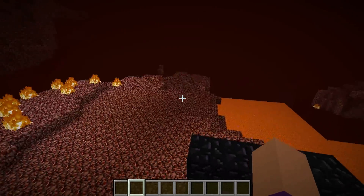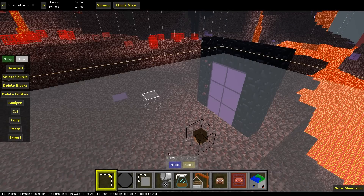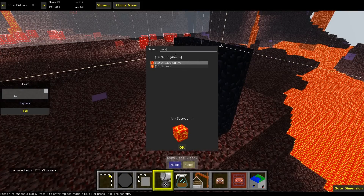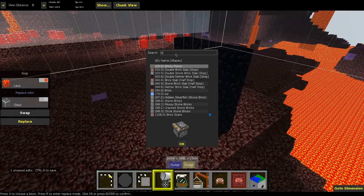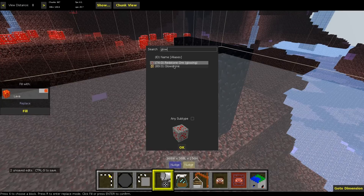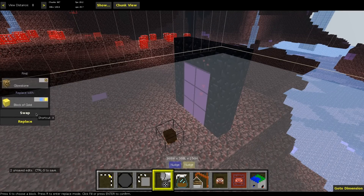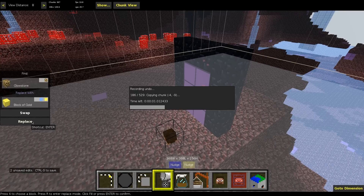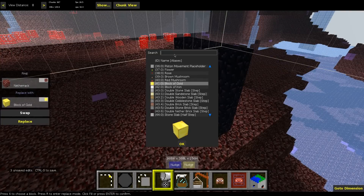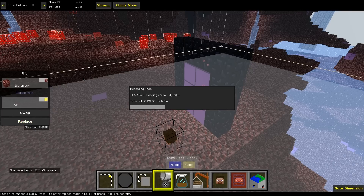Today we're going to go into the Nether and load up MCedit. We're going to replace all the air with glass so that we get a mould of what the caves used to look like, so we can see whether Nether Quartz is anywhere near the surface. Then we're going to replace any lava with ice so we can see through that easily. Glowstone is being replaced with gold blocks so they're still visible but don't melt the ice. Finally, Netherrack is going to be replaced with air, which will completely show us all of the Nether Quartz and make sure it's all visible so we can have a proper look at its spawning.